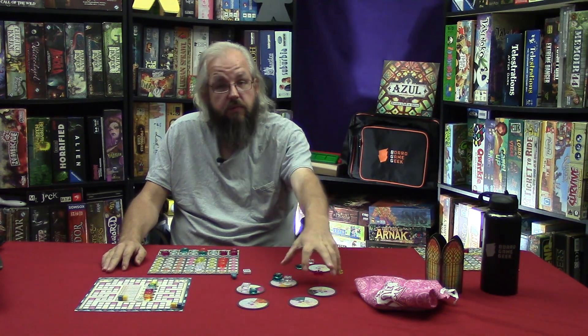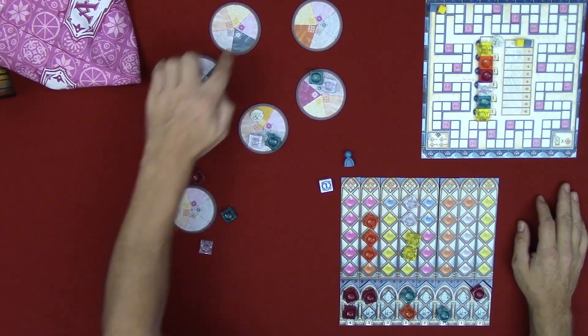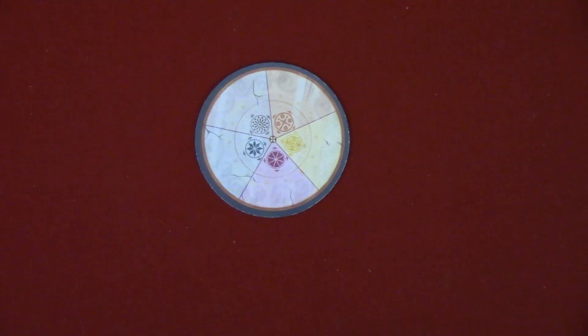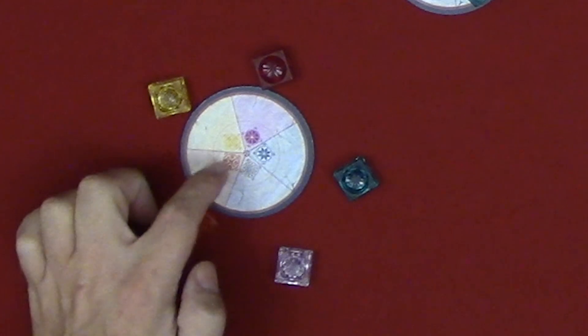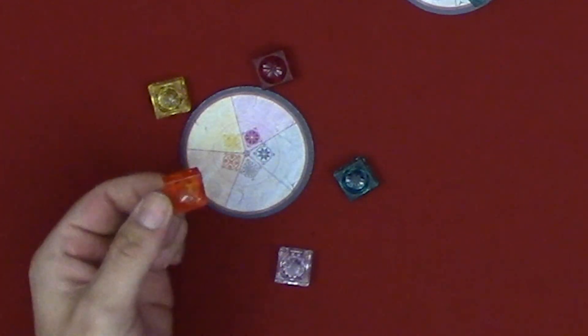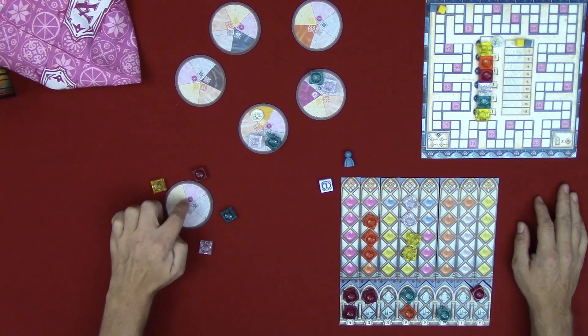Before we move on, there are a couple of different rules for colorblind people. On the back side of the factory tiles there are sectors, and each sector shows what color belongs to it along with a symbol that corresponds to the color. The glass tiles in the center also have symbols on them, though they can be hard to see on camera.